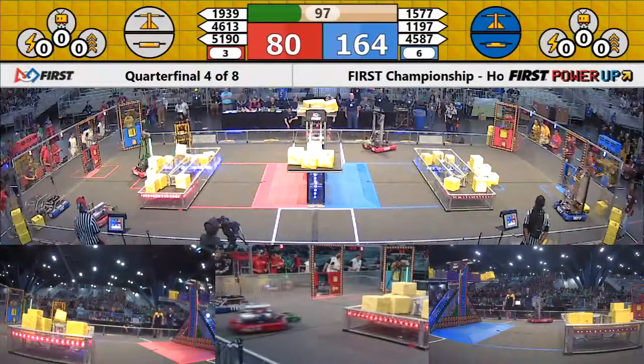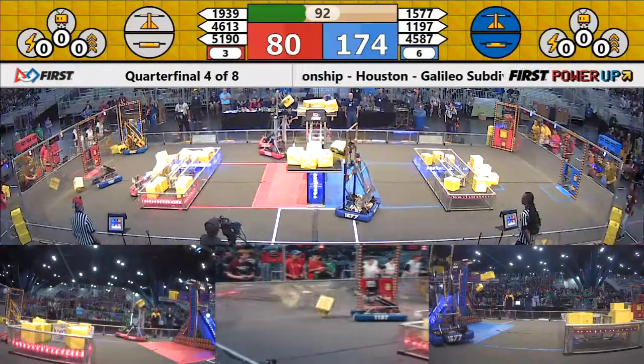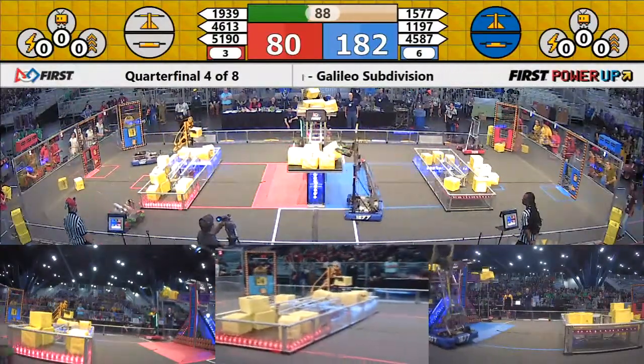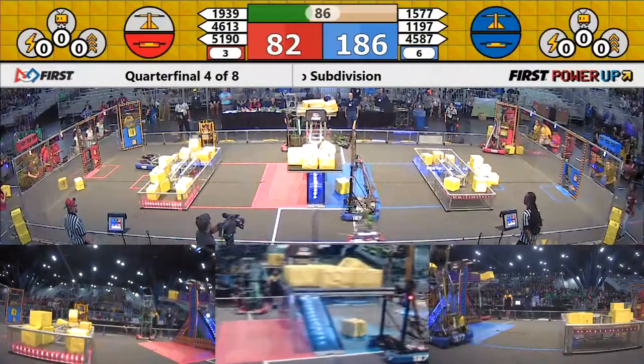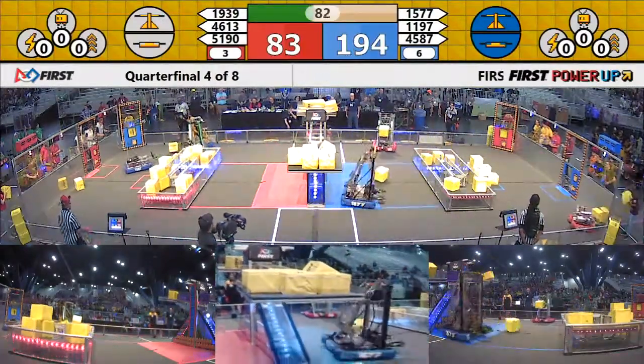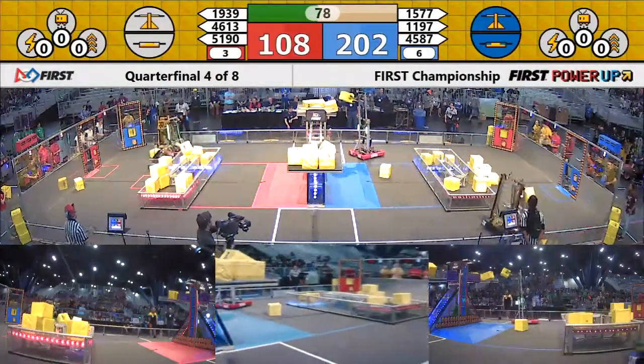90 puts a cube up onto the scale for the red alliance. 39 on the move toward the scale. Scale is still in favor of Blue. Red's trying to neutralize it, and they miss a cube — 188 to 83 advantage, Blue. 81 seconds remaining, no power-ups have been played yet.